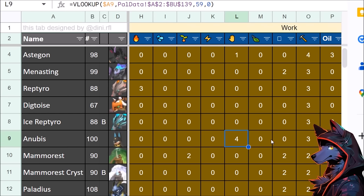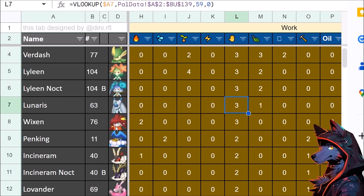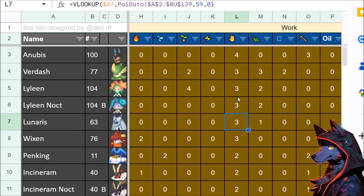Anubis is interesting because 4 crafting makes it really good to have on an assembly line. Wixen is early 3 crafting — huge. Lunaris has weird breeding accessibility where you just kind of stumble into it. Anubis is pretty strong, though the problem is if it gets fixated on mining. You could throw it on an assembly line and hope it assigns to that.